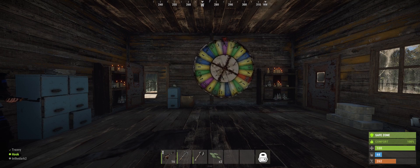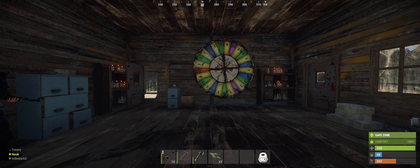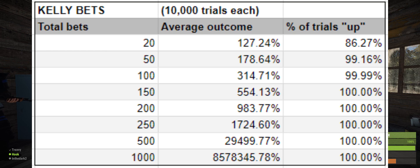And later on, my findings from the last video showed mediocre growth over a lot of time. Using a new heuristic for bet amounts, the expected gains and consistency are absolutely bonkers. I'm talking about doubling your scrap in about 60 bets with way more consistency than before.